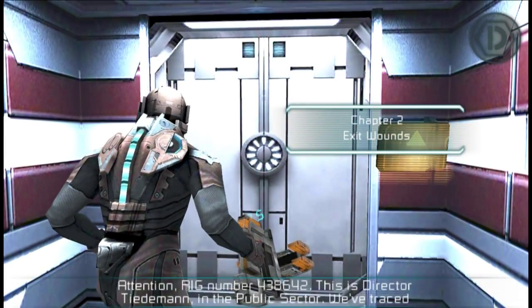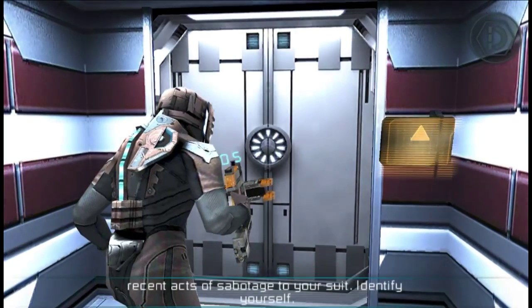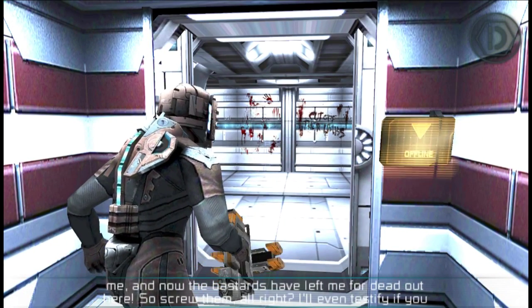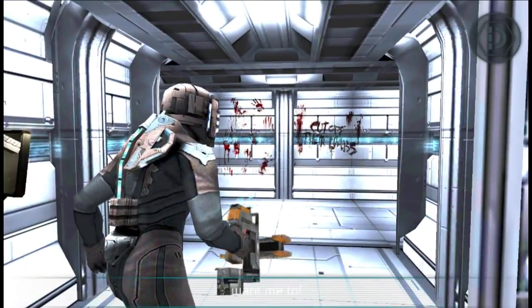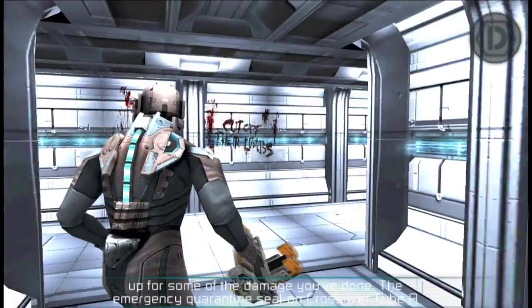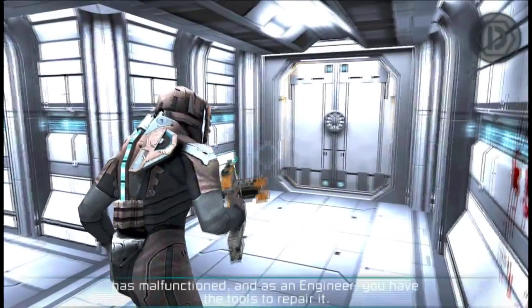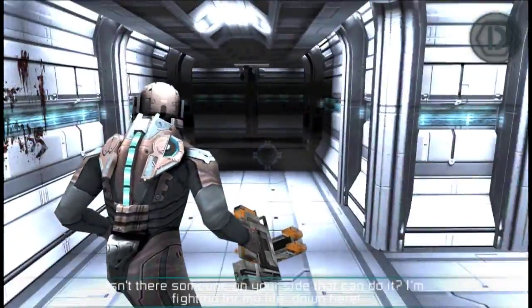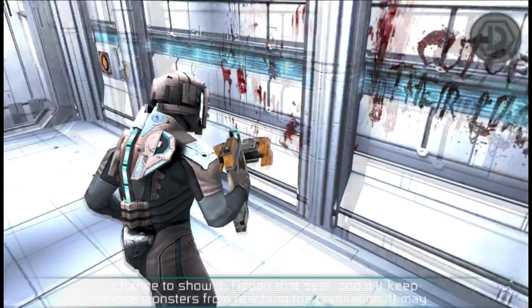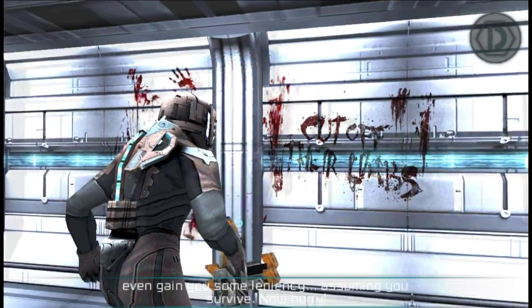Attention, rig number 438642 — this is Director Tideman in the public sector. We've traced recent acts of sabotage to your suit, identify yourself. Call me Vandal, but listen — they didn't tell me what happened, I just did what the church told me. And now the bastards have left me for dead, so screw them — I'll even testify if you want. You've caused a lot of trouble, but there's a way to make up for some of the damage. The emergency quarantine seal on crossover tube A has malfunctioned and as an engineer you have the tools to repair it. Repair that seal and it'll keep those monsters from reaching the population — it may even gain you some leniency, assuming you survive. Now hurry.